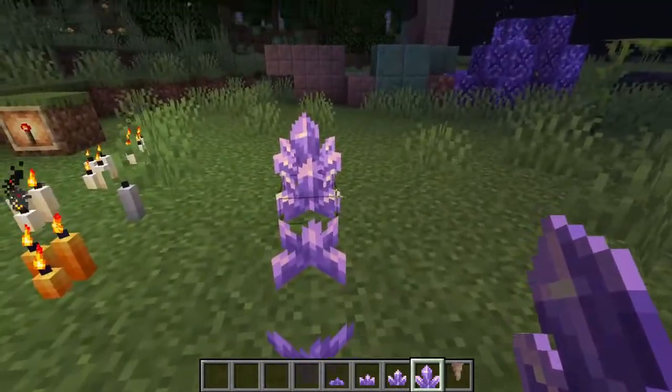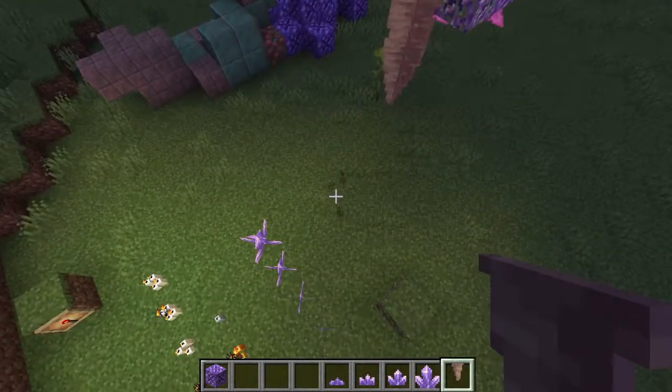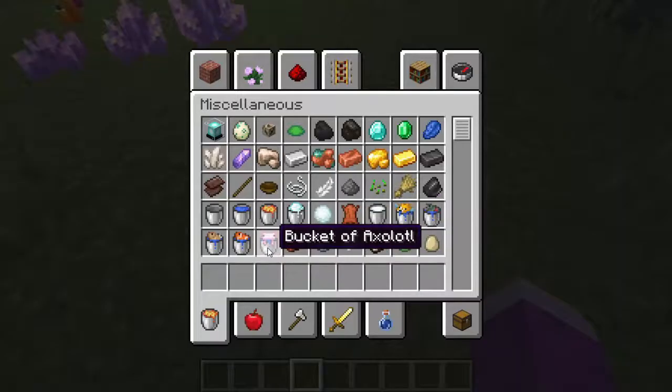I think amethysts are my new favourite gem in the game. And then we've got the dripstone — and if you do this, yeah, it all comes crashing down.